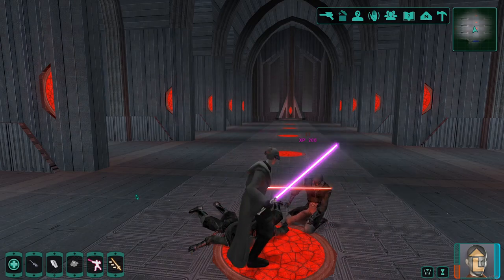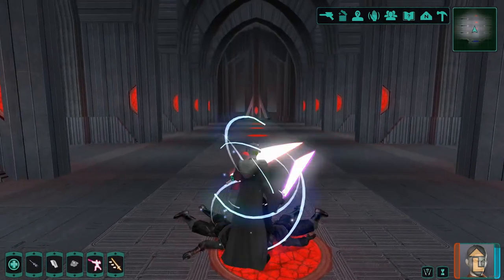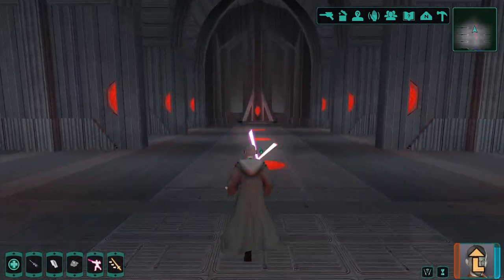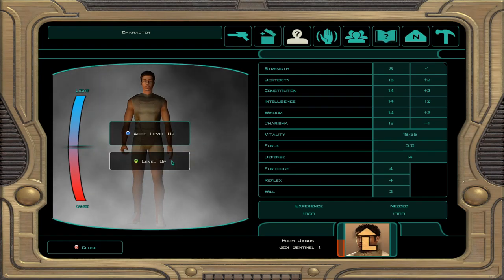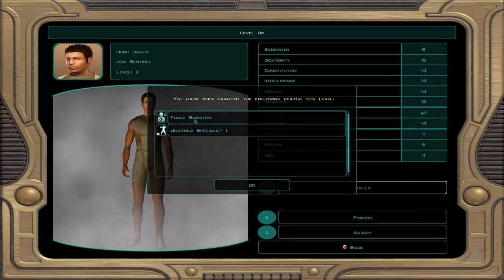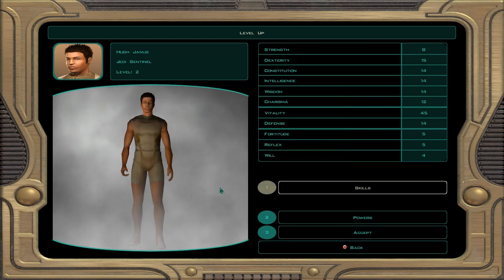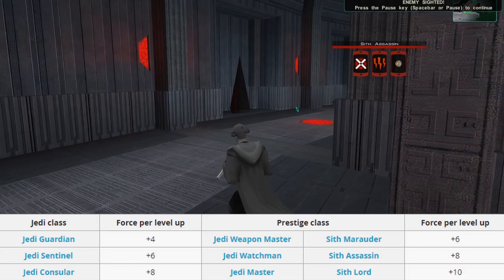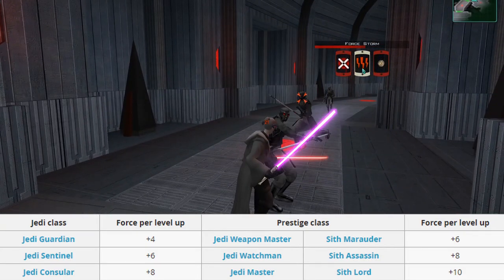All this information I pulled from the strategy wiki and I have linked that in the description if you want to check that out. You'll start gaining force points at level 2 when you acquire the force sensitive feat which gives you 40 force points. Newly trained Jedi will also acquire this feat. You will also gain points per level up based on what class you are. Guardians will get plus 4 force points per level up. Sentinels will get plus 6 and Consulars will get plus 8 per level.